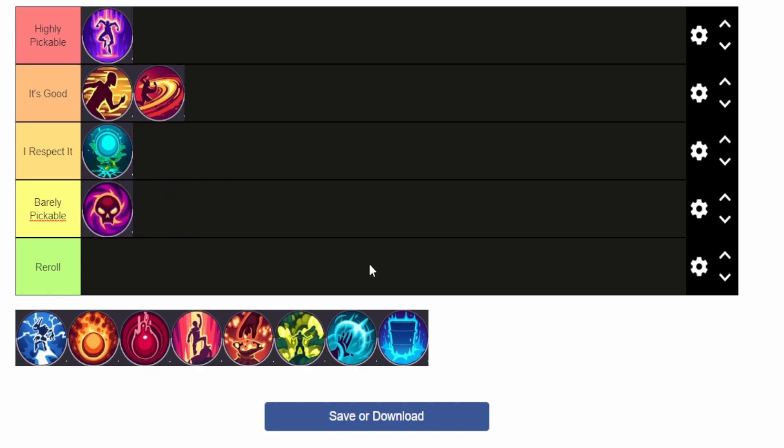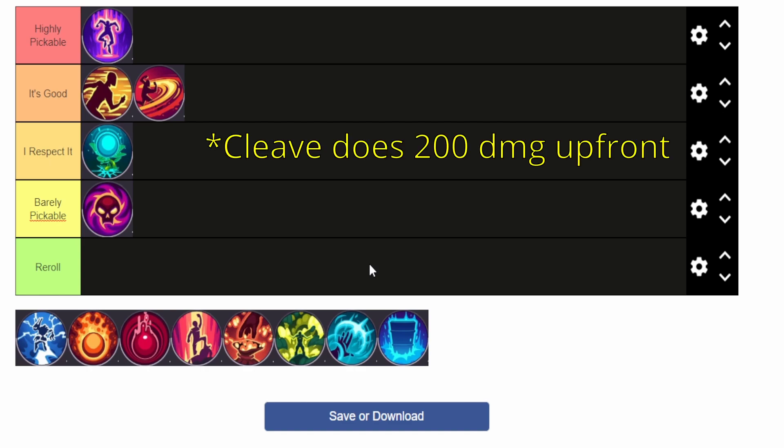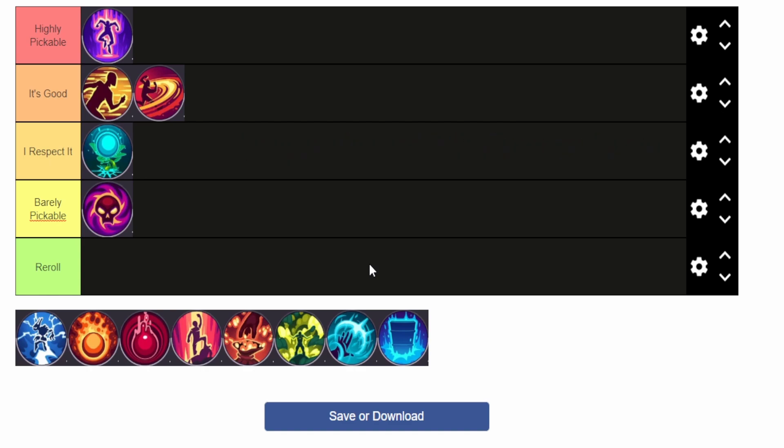Jinx I would put in barely pickable. Jinx is a two cost, I believe five cooldown, lob AoE skill that deals 30 damage plus 30 damage for every dread that you have, and you generally gain dread by having enemies die. You can't usually carry dread between fights. A lot of people are underwhelmed by this skill because they look at it dealing maybe 150 damage on turn one — and Cleave also does 150 damage on turn one plus bleed, so Jinx will never match Cleave in raw damage.